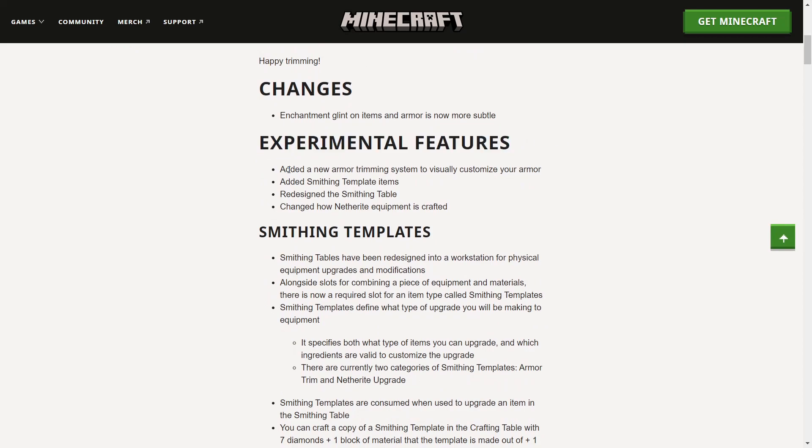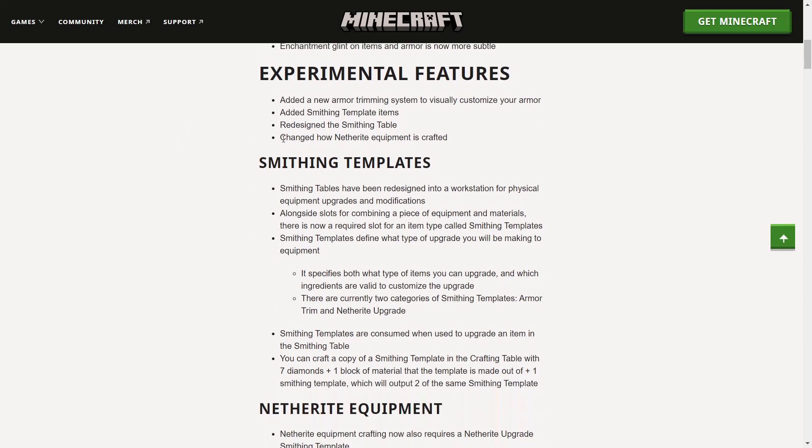Under experimental features, they added the new armor trimming system to visually customize your armor, and added smithing template items. They redesigned the smithing table — it now has different slots for adding the trim to your armor and the item you want to make the trim out of. So if you want to make a diamond trim on gold armor, you add a gold chest plate, the trim you want, and the diamond.